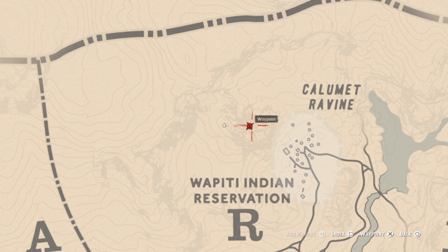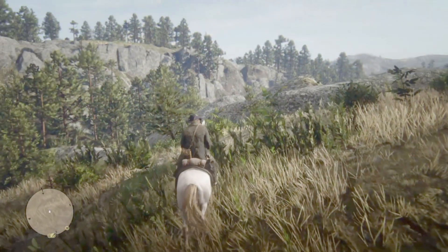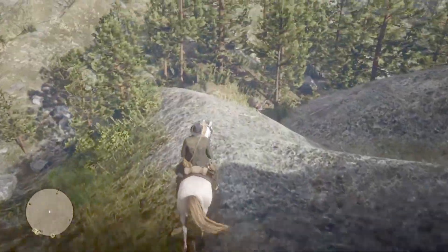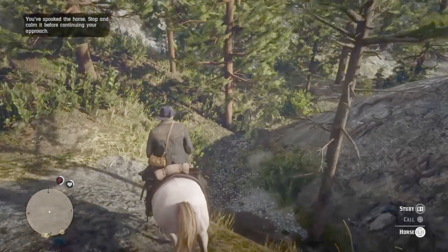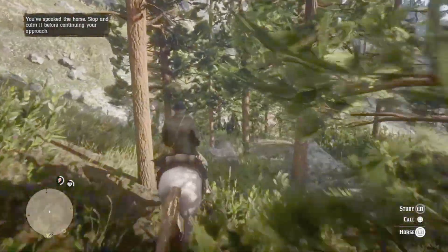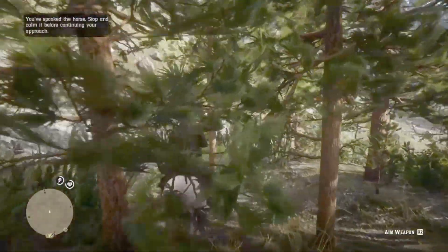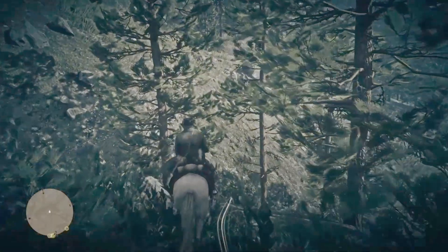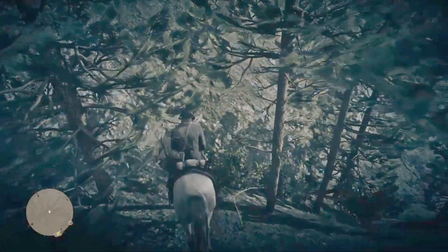The Warped Brindle Arabian is in the mountains above the Wapiti Indian Reservation. We're right about here, way above the T in Wapiti on the way to Calumet Ravine. I had to use Eagle Eye or I would have lost her in the trees.